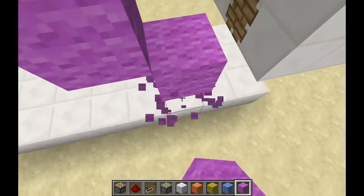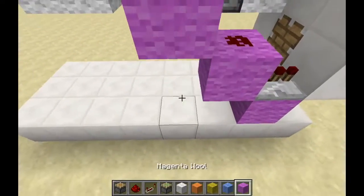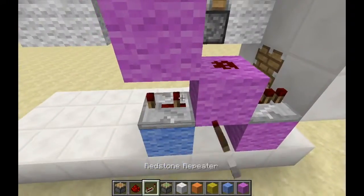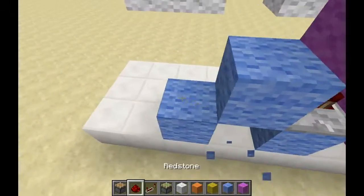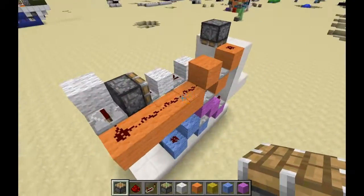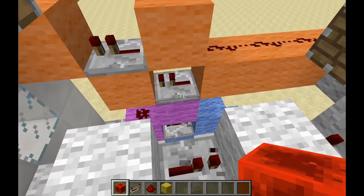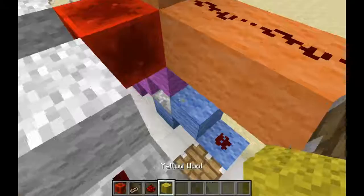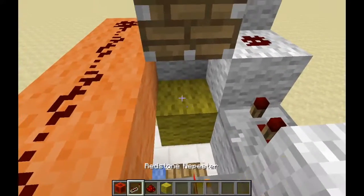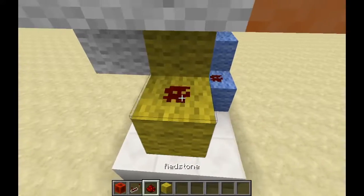Place redstone like that, then another repeater. Come over here, add a repeater but use a different wall, and set it to three ticks. Build something like this, then add the piston. For the next part, place a redstone block here, build out, add a repeater and another block, then another repeater. Come down here - this part will be the AND gate.